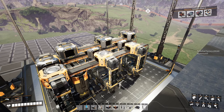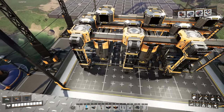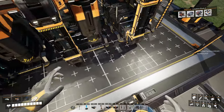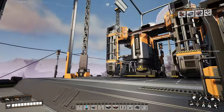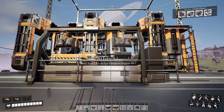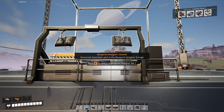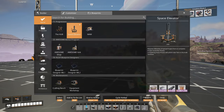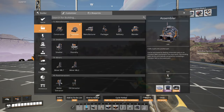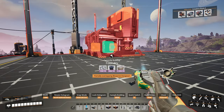Hello everyone, Crydax here and welcome back to our compact, clean, and tileable blueprint design series. Today we're going to be working with foundries — the ever important building to make steel. This is our early game series, so we are using the blueprint designer Mark 1 and we'll be using Mark 3 or Mark 4 belts in this build. You can replace with whichever belt you have access to.